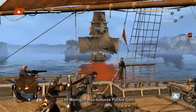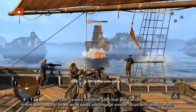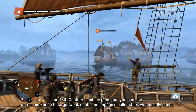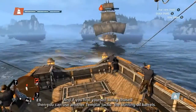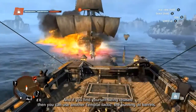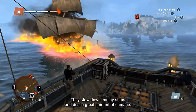The Morrigan also features puckle guns — 18th century machine guns that you can use in free-aim mode to target weak spots and engage smaller ships with deadly effect. And if you find yourself being chased, you can use another Templar tactic: the burning oil barrels. They slow down enemy ships and deal a great amount of damage.